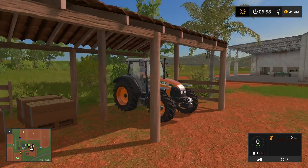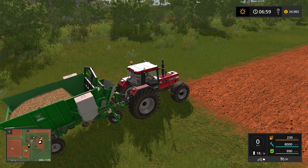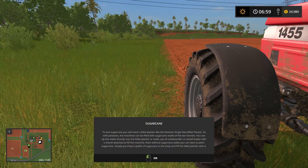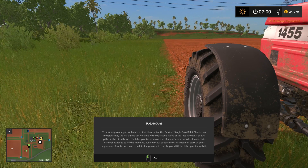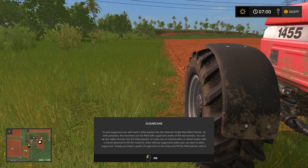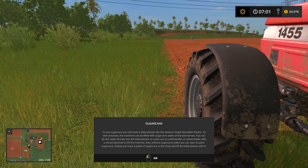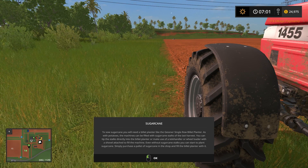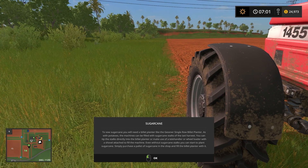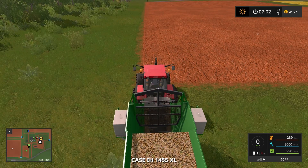I don't think I need this one yet, because this one is all ready to hook up, plant, and fertilize. Let me hop out and read this just to be sure. To sow sugarcane, you'll need a billet planter like the Gessner Single Row Billet Planter. As with potatoes, the machines can be filled with sugarcane stalks at the last harvest. You can tip the stalks directly into the billet planter or use a telehandler or wheel loader with a shovel attached to fill the machine. Even without sugarcane stalks, you can start to plant sugarcane — simply purchase a pallet of sugarcane in the shop. It looks like we have some sugarcane here already, so let's try this and see if we can get this to work.